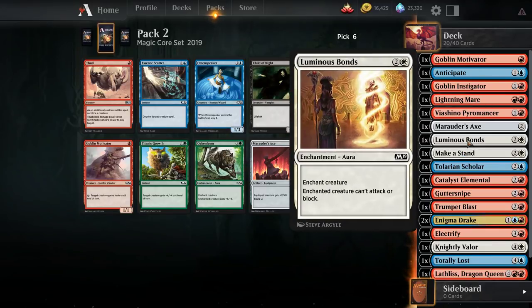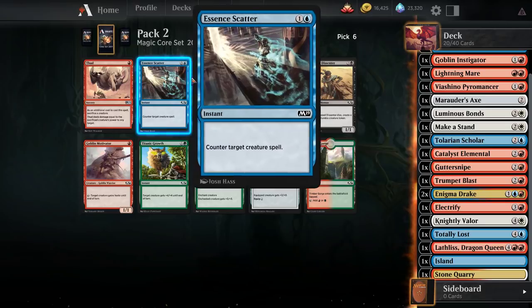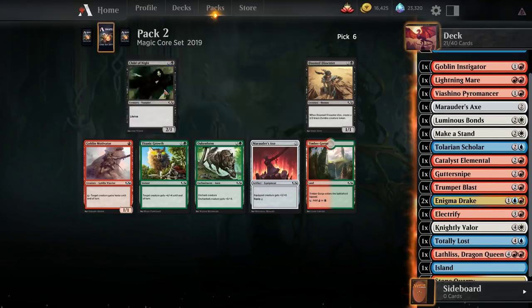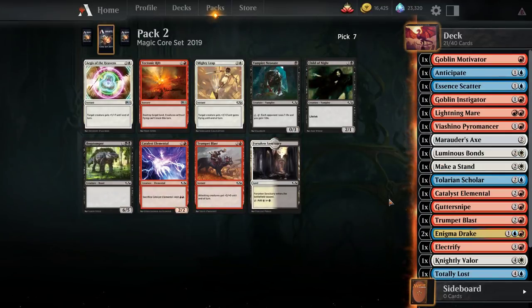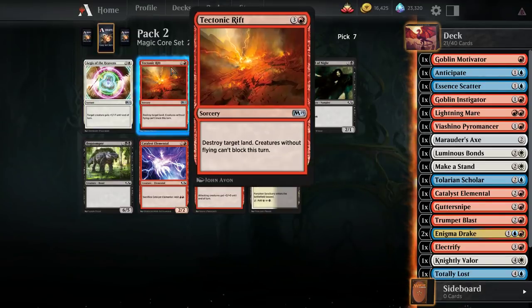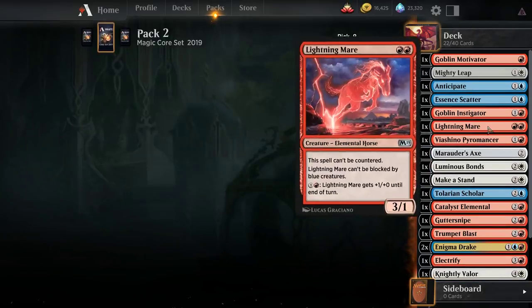We took Luminous Bonds pretty early, along with Makestand and Knightly Valor. Essence Scatter is quite good and works very well with things like Enigma Drake, so I think we're going to take that over a second Axe or an Omen Speaker. Let's take an Essence Scatter. Not much here — maybe a Mighty Leap and still keep it up in the air which direction we're going with our second color. I think Mighty Leap is better than Ages of the Heavens, Tectonic Rift, Trumpet Blast, and Callous Elemental, which are all unexciting. Let's take the leap.